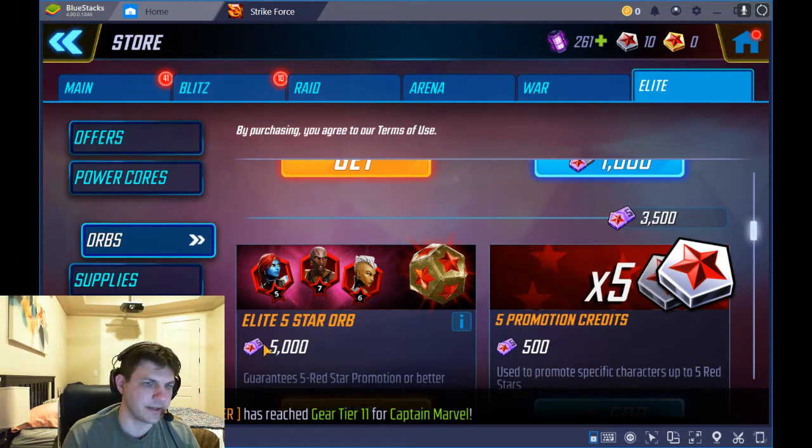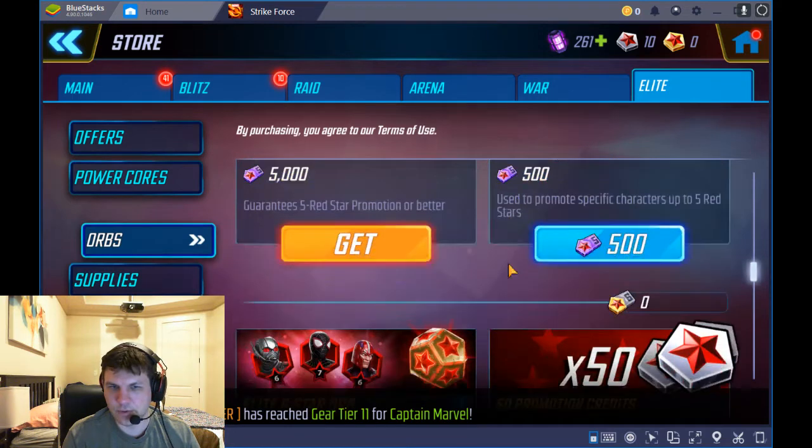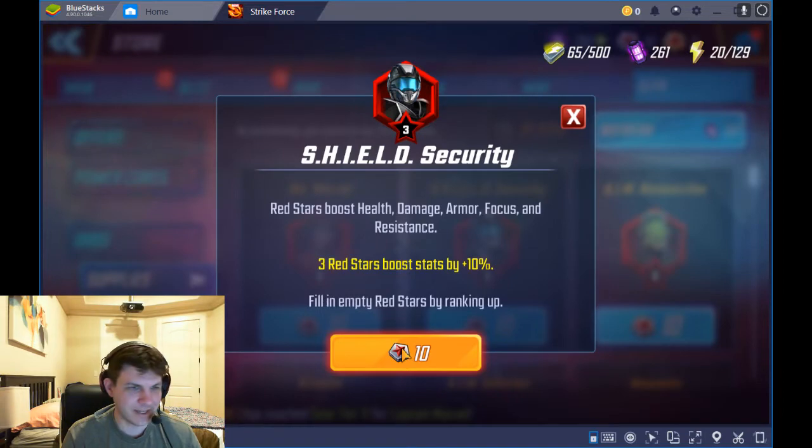The credits don't go away and they don't expire. One of the characters I'm targeting is Captain Marvel, so I'm waiting for her to come back around. The other is Shield Security — I really like him as a tank, and Fear the Darkness is really useful on the Shield team. Instead of pulling one orb, I can get five characters upgraded from two to three red stars of my choice.